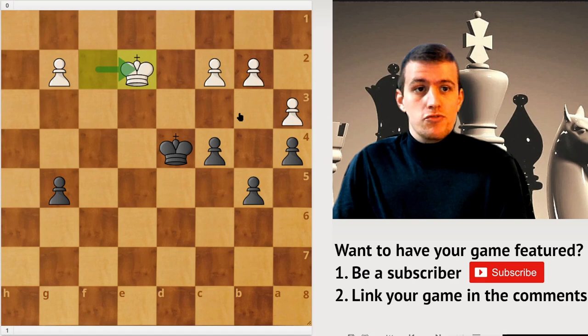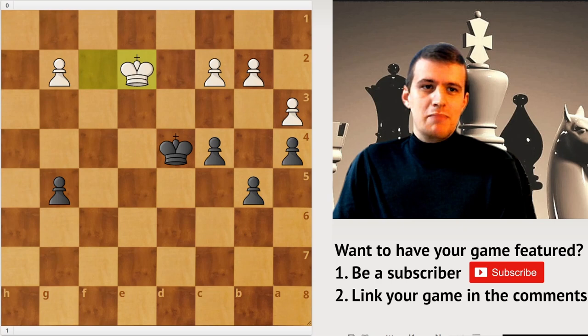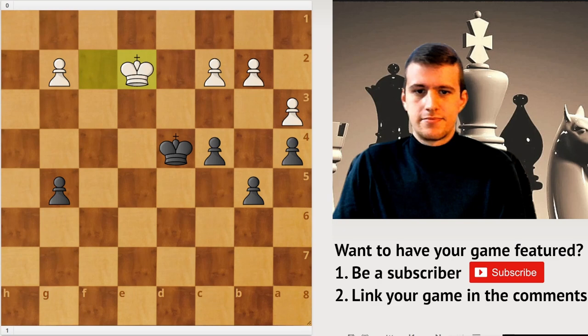Similar to a past video, Black can try a fast break idea. Let's give you guys a moment to see if you can figure out this fast break idea for Rubenstein. Rubenstein started with b4, and first let's prove that this isn't just giving away a pawn for nothing.